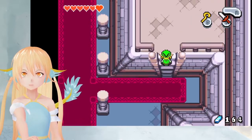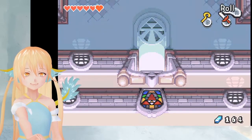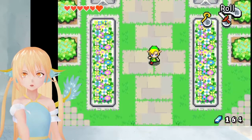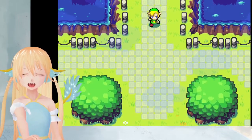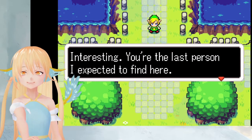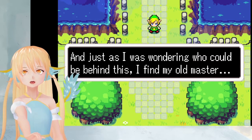What's here? A closed door. What can we do now though? Well, as Ezlo will surely tell us. Wait. Oh no, that laugh. Interesting. You're the last person I expected to find here. And just as I was wondering who could be behind this, I find my old master.